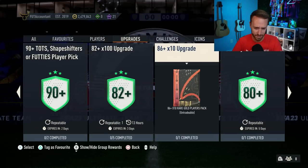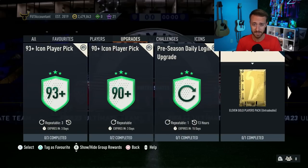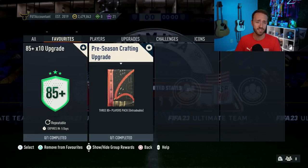I wouldn't even touch the 82x10 really. I would just stick with that 85x10 grind and keep cranking that out. I think that is the place to be right now on this game — that's why I've got it favorited. It's probably going to be one of the only favorite SBCs in this column for me, because that's the one to grind to craft everything and get all those player SBCs done.